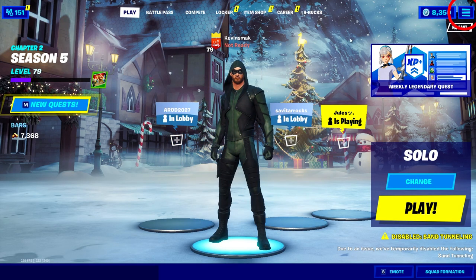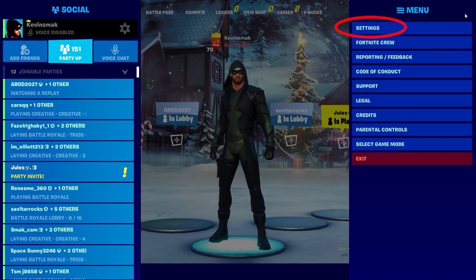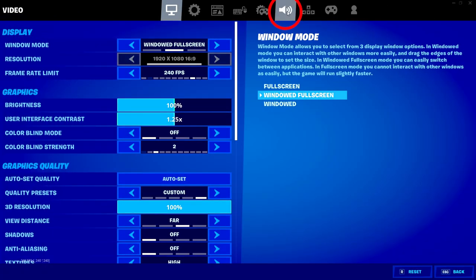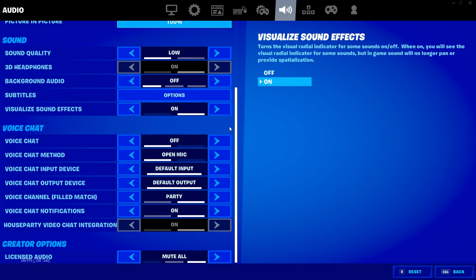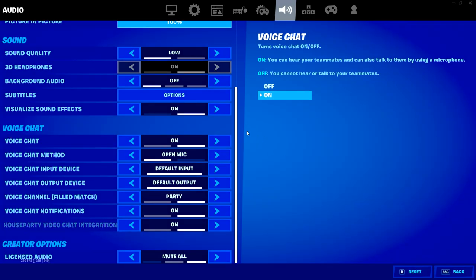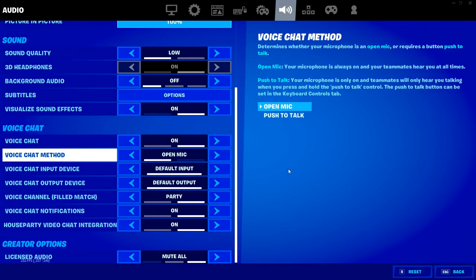If your voice chat's not working or your microphone's not working, we're going to go ahead and click up here and go into settings. Once we're in settings, we're going to click on here. We want to go to voice chat, turn it on, hit apply, and also leave open mic on.